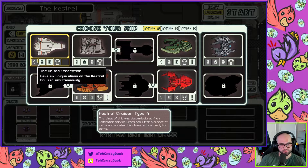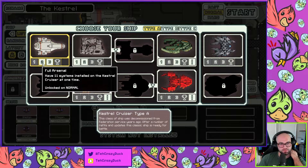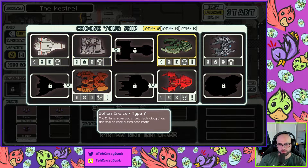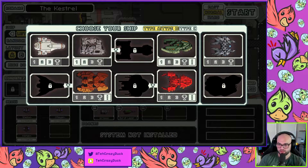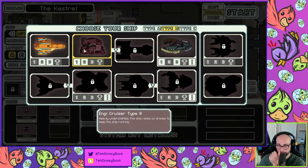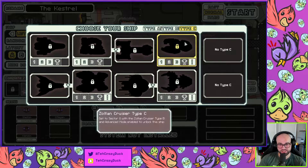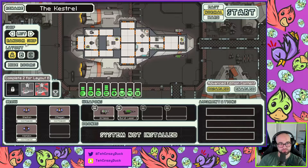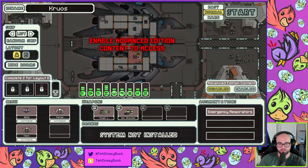Okay, here we go. We've got the Kestrel, we've got the NGA. Zoltan — this is the one we just unlocked, I've never used it before. We have the rock cruiser, the mantis. On type B we have the Kestrel, Engi, the Zoltan, and type C we've got nothing. This looks really fun, I've never used this before, let's try it out. You have to do the advanced edition to use that.